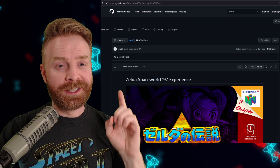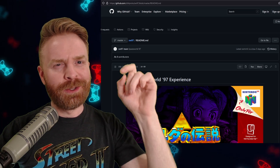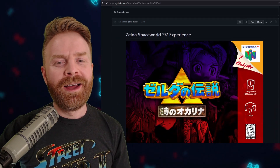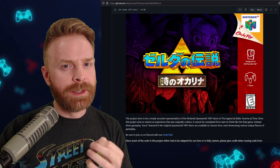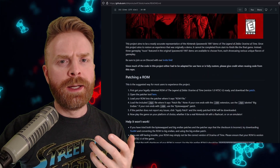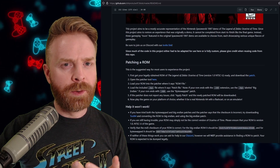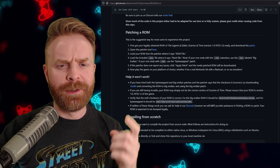I have no idea how long the site's going to be up before Nintendo maybe tries to take it down, so I'll leave a link in the description below. Just a point of advice: this is not a complete ROM — this is a patch to an existing ROM. You will need a copy of Ocarina of Time, preferably in .N64 or .Z64 format, and there are two different ways to patch the ROM. I'll show you how to do them here.